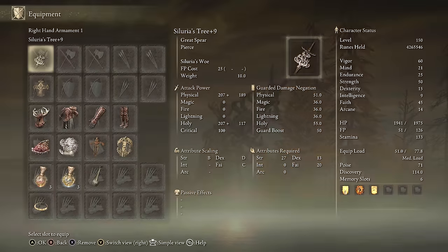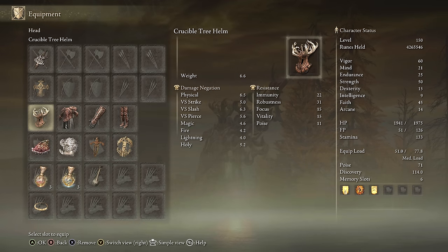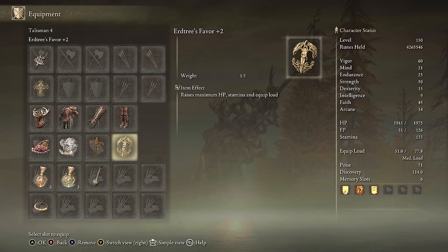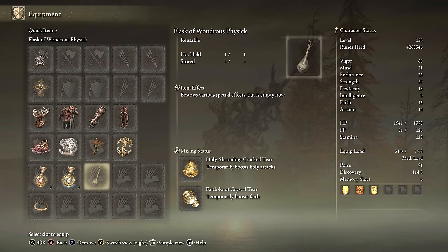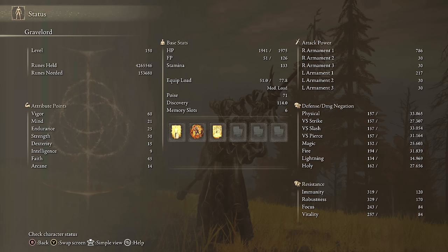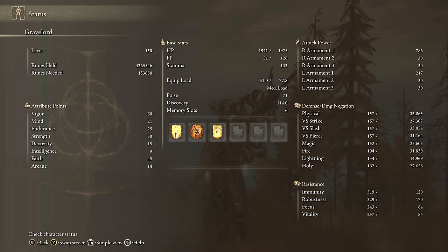For equipment on Ciliaria's Tree: Ciliaria's Tree preferably plus 10, Earth Tree Seal just for buffs, Crucible Tree set, Shard of Alexander, Godfrey Icon, Ritual Swords Talisman, Earth Tree's Favorite plus 2, Holy Tear, Faith Tear. For stats: 75 Strength when two-handing, 45 Faith with Faith Tier, 60 Vigor, 21 Mind, 25 Endurance. For buffs: Golden Vow, Howl of Shabiri for a generic 25% boost, and Blessing's Boon for extra HP to fit the Crucible theme.